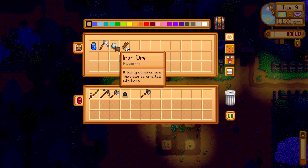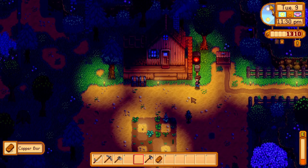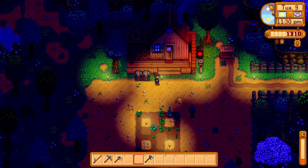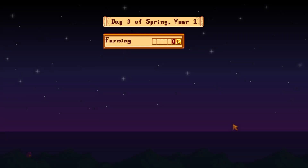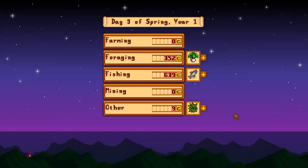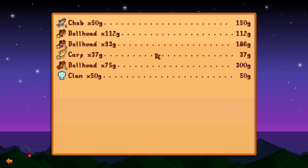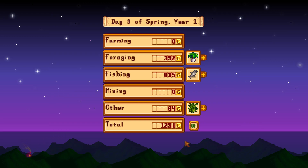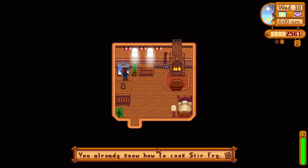We'll grab the five iron we found from the treasure chest in the fishing thing and start smelting that up and head to bed. We got level two fishing — awesome. Fishing is pretty good, but that literally took all day. Just one each for this. Well, we got a good amount of money. I've already gotten this recipe. It's a good luck day — oh wait, today's Wednesday, never mind.